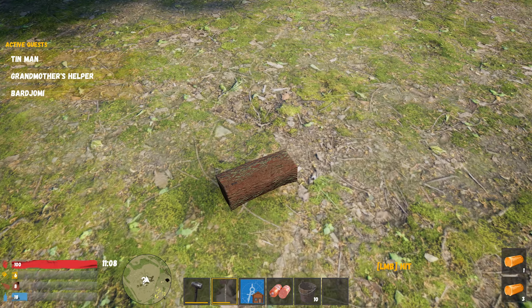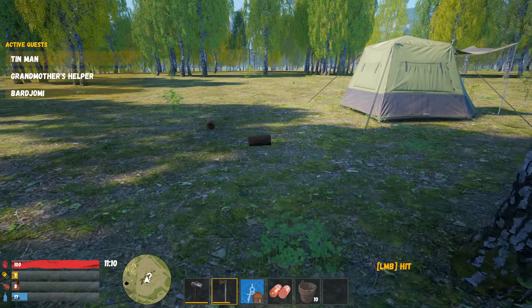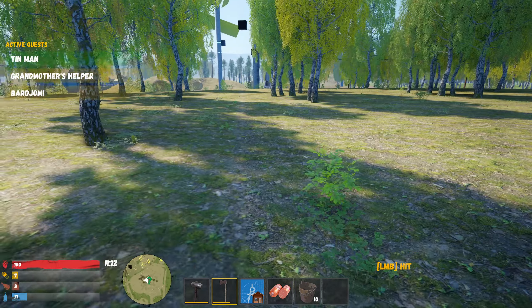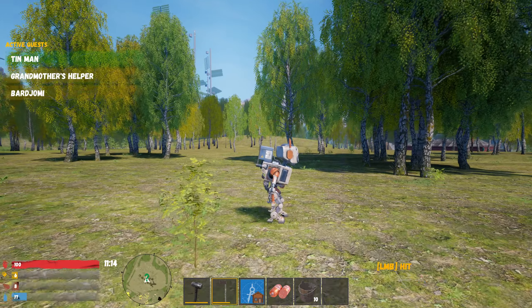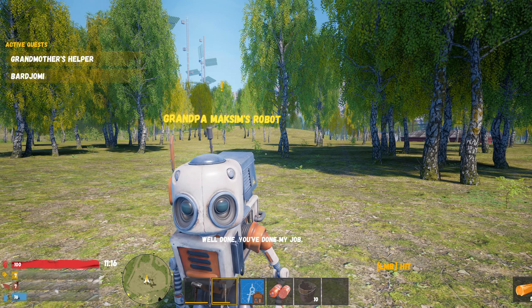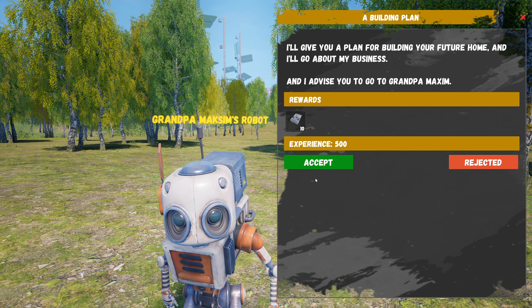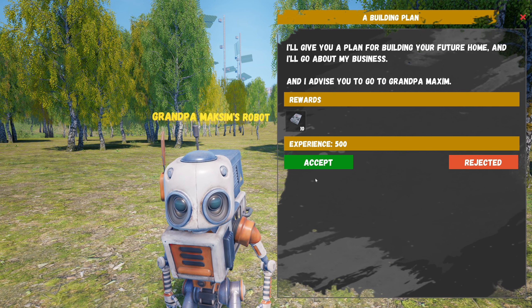One more tree and then we can give the man the wood he needs. Do I have to chop the fallen pieces too? Looks like it. We have 45 — oh there are more pieces. Will they just disappear? 52 wood! 'Well done, you've done my job.'